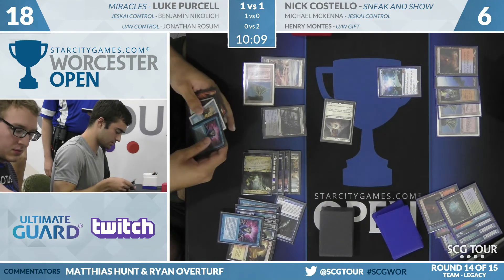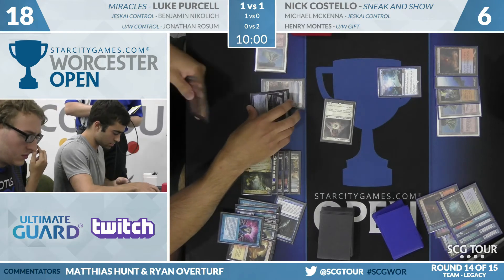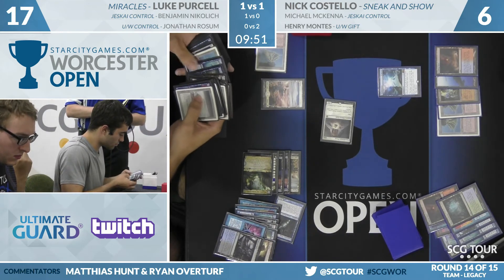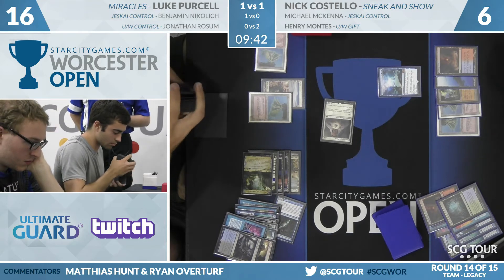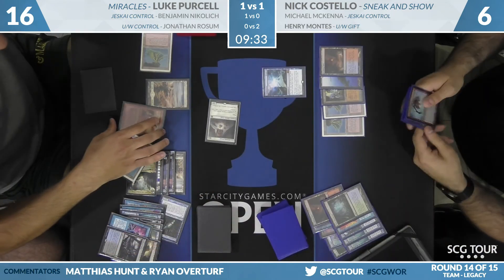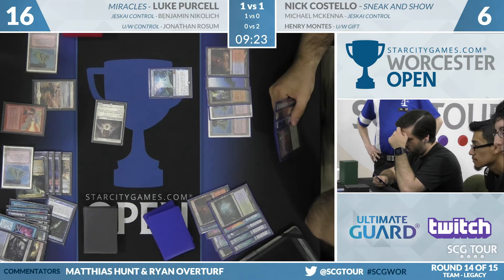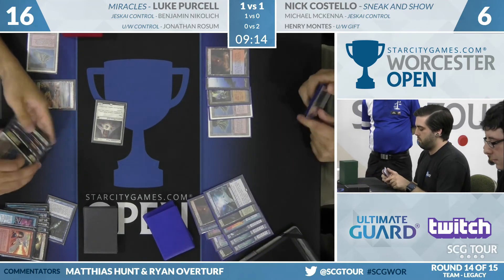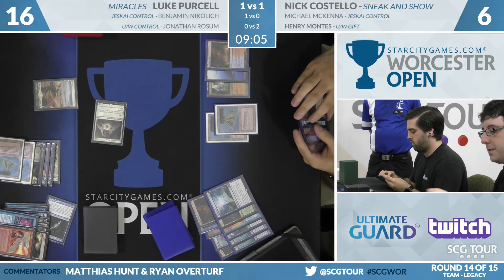Luke really had a sweat of it — for about four turns he was at the mercy of the top of Nick's deck, but Pyroblast solved it. Costello can get up to the requisite red mana with Sneak Attack, but Purcell has enough life and permanence to crack back. Costello starts with Brainstorm, that gets Pyroblasted, and that's it — Sneak, Sneak, Breach, Sneak. Deck did not cooperate. That's the danger of Sneak and Show: a lot of redundant effects, and drawing too many of them just amounts to hands that don't do anything.